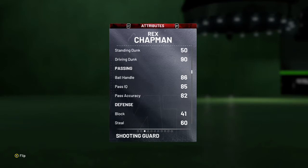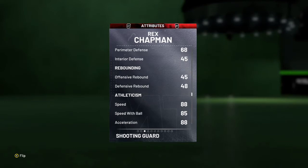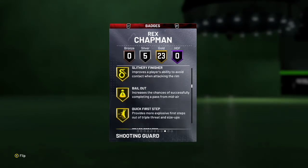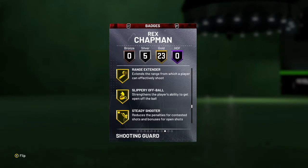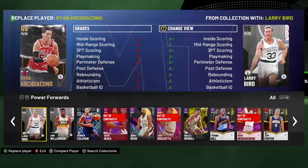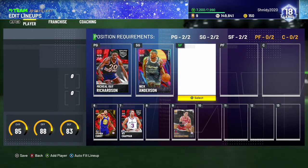90 driving dunk, which is really good for a 6'4" guy, and 86 ball handling. The defense is very bad. 88 speed, 85 speed with ball, 88 acceleration, 83 lateral quickness. His badges include gold catch and shoot, gold corner specialist, gold fast break finisher, gold showtime, gold quick first step, gold slithery — he's really fast and he's got a money jumper. He's also got gold range extender, which makes this card so much better. His jumper's cash and he's an all-around beast of a card.